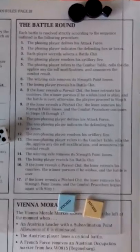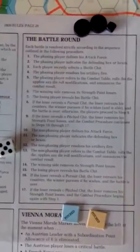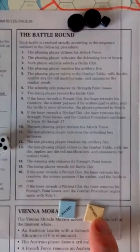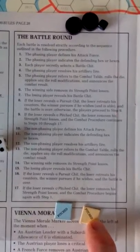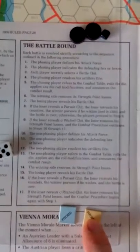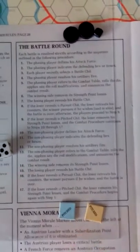At each round of back and forth we can choose pitched or pursuit. But you can only choose as many pitched chits in a row as you have as your initiative marker. So the Archduke Charles could stand 4 rounds of pitched battle, while Massena can only stand 3. Let's see what happens.